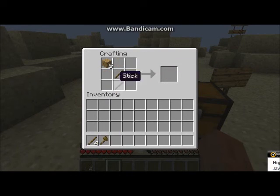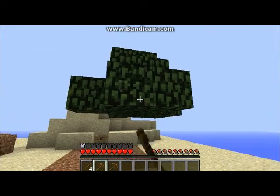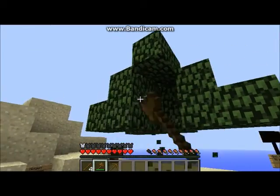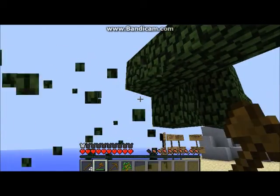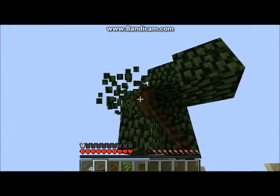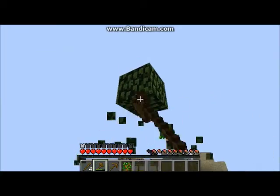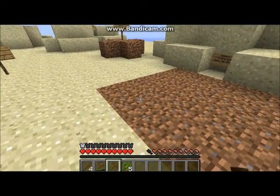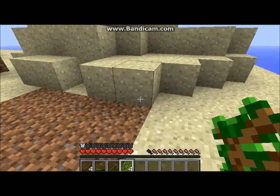I'm just going to go ahead and make an axe and a pickaxe quickly. I'll make a sword later because I don't need one right now. I really hope I can get a sapling - oh, two! Yes! And five saplings - that is gold! I'm just going to go ahead and plant them.